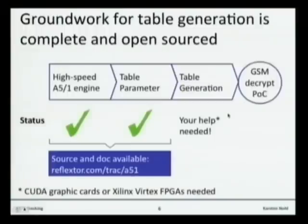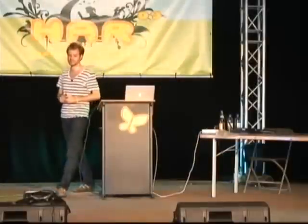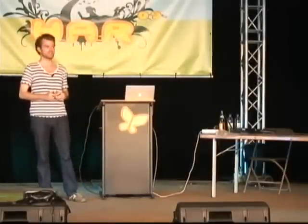We need computational resources to compute these tables. We don't want to do it in any central location, and preferably we don't want anybody to ever have all the tables. We need specifically CUDA graphics cards — that is, NVIDIA graphics cards — or we need FPGAs, which are a more specialized type of hardware but much more efficient.